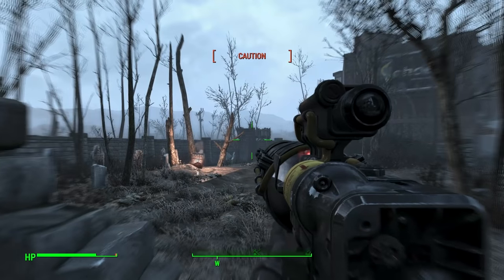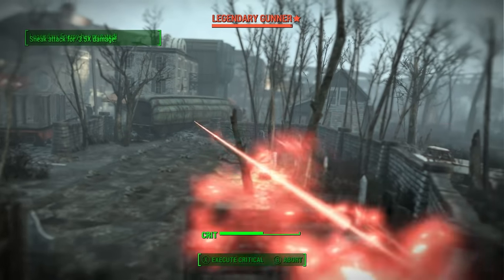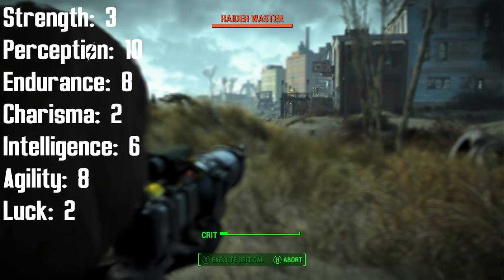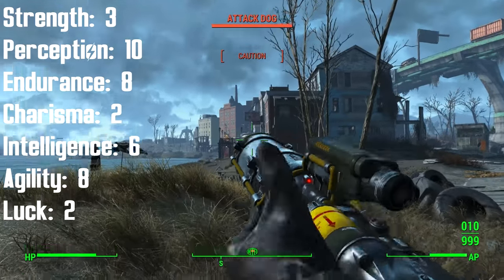Finally, at Rank 3, the Action Girl perk regenerates Action Points 75% faster, enabling the Courser to operate with little concern over stamina. Not including gear, but including all the bobbleheads, the Courser's endgame special stats will be 3 Strength, 10 Perception, 8 Endurance, 2 Charisma, 6 Intelligence, 8 Agility, and 2 Luck.